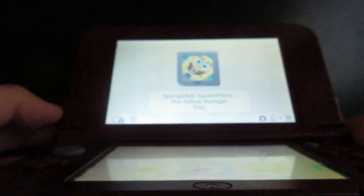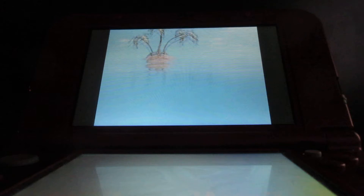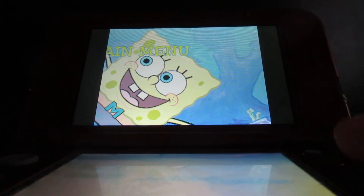Now I'm going to get back to the rest of the game. Sorry you had to see the camera getting tipped over like that. Just give me a minute while I turn on the Nintendo DS. The other villains I've dealt with are the Atomic Flounder and the Jumbo Shrimp, so the only villain left is basically the Dirty Bubble. Sorry that what I showed you on the tablet was a bit blurry — sorry about the video quality.